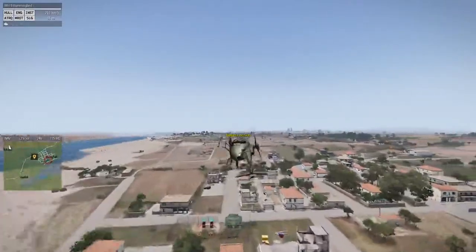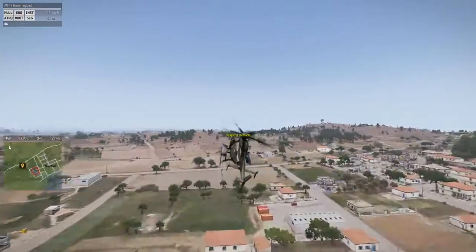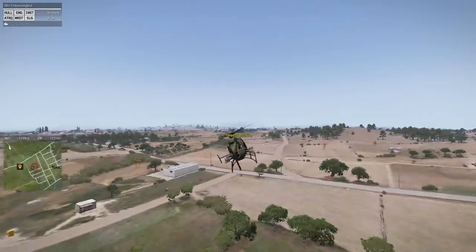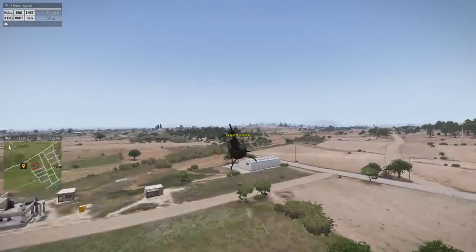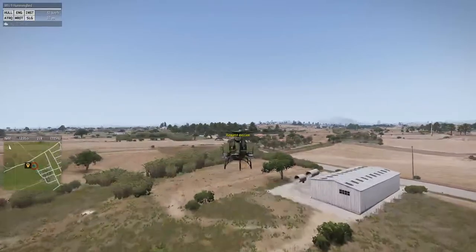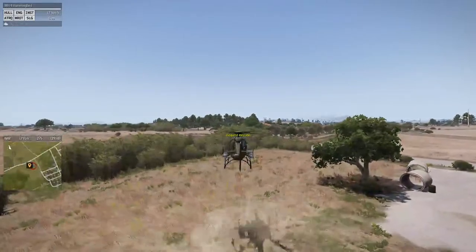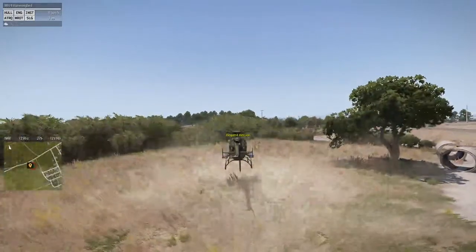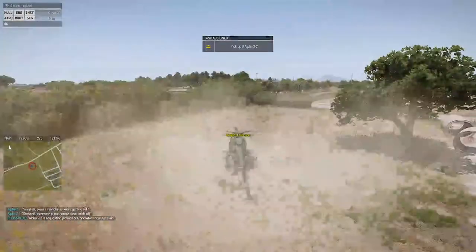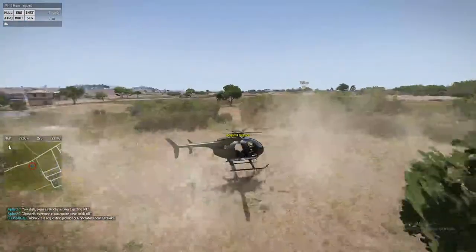I'm going to take this landing a little bit differently from the last one. I'm going to come in at a much higher angle and much slower, similar to how you guys would probably be on your first couple of attempts. I'm about to land, 50 meters away — pitch the nose up to slow down, Z to descend — and I have dropped off. Now I get a new mission to pick up Alpha 2-2, who is 700 meters away.